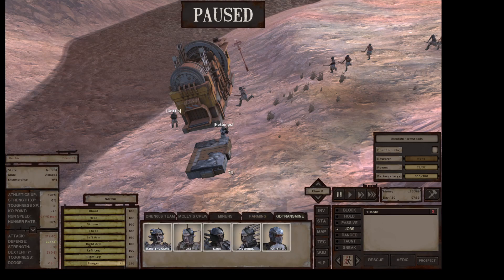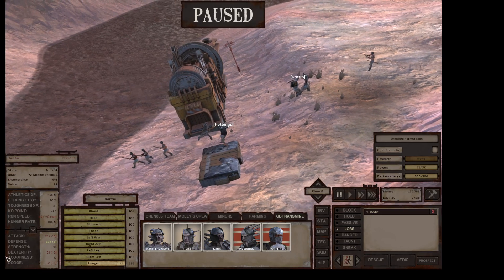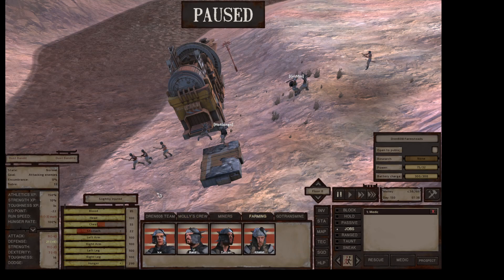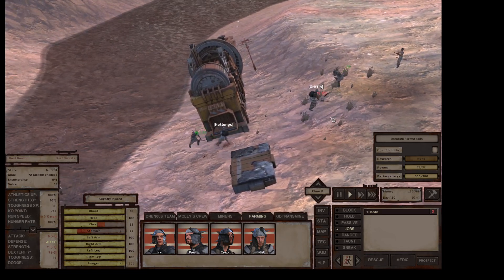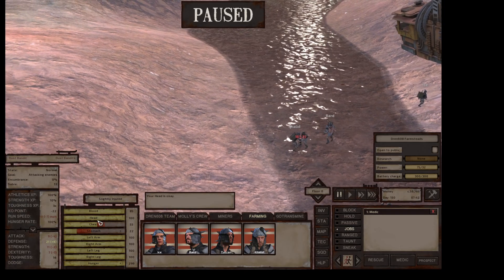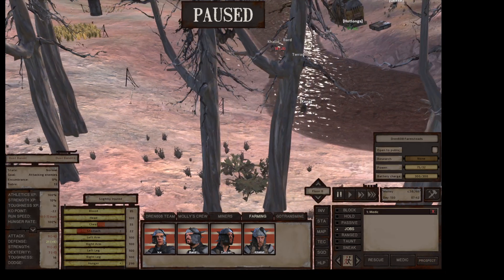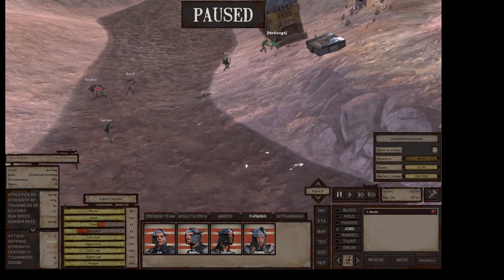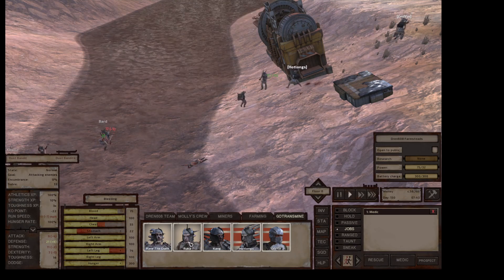All right, all of you attack them — let's see if we can survive this! I should slow this down. They're going to attack my farmers! Oh yeah, my farming crew is involved too. Let's see how we do. Not Long seems to be doing okay. Griffin's having trouble — where are the rest of my people? Kang, where are you? Taking your sweet time, and of course my other guys are up at the top of the hill.